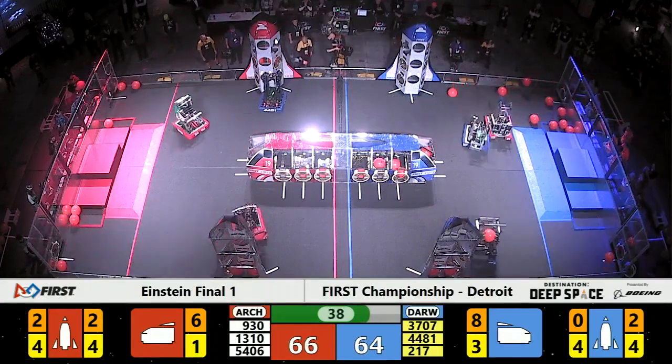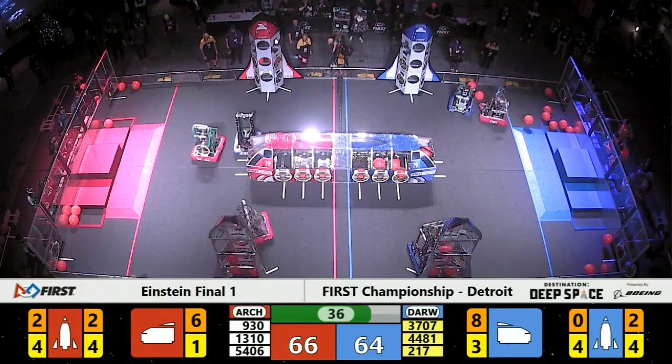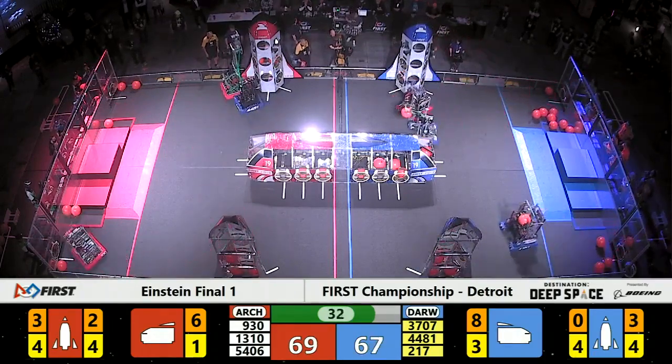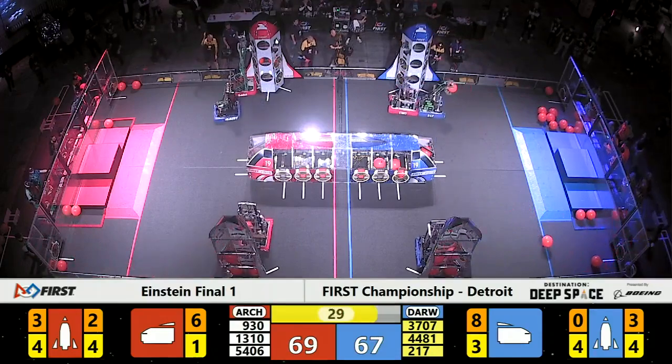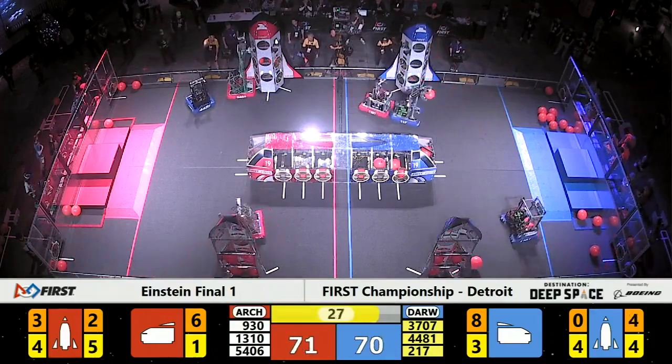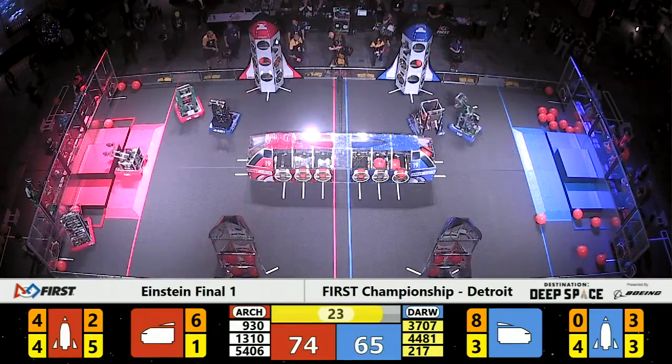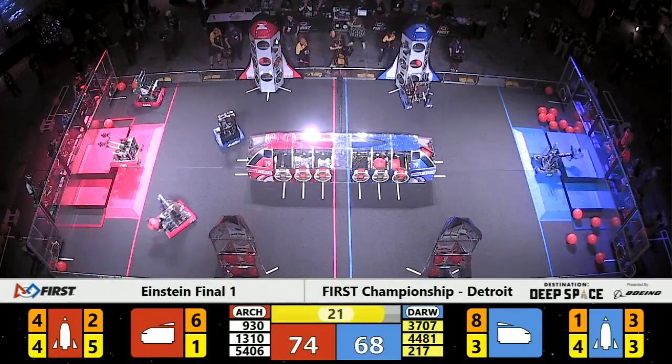40 seconds remaining in the match, just one hatch panel the difference in score between these two capable alliances. Thunder Chickens are looking for a place to drop off some cargo — the only safe spot is in the blue alliance rocket, where there are only empty cargo bays inside.